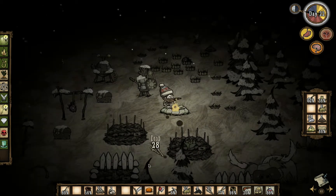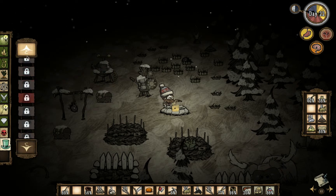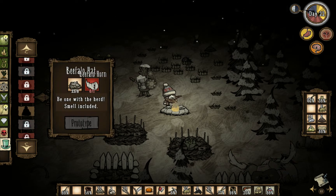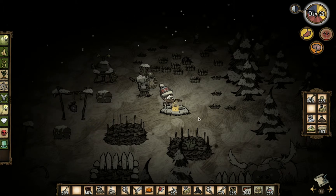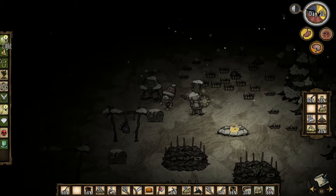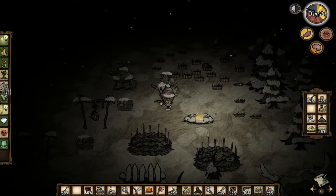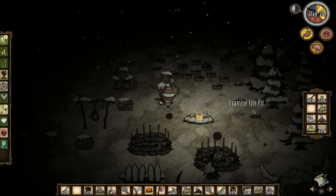Let's go ahead and add a couple of twigs to the fire. We need one beefalo horn — just one beefalo horn to make the beefalo hat. And we're actually going to have to kill one. This thing has 20% left; we probably need to build another one. I don't think I can build it — I don't have silk. That's a problem. You need silk to build a stinking boomerang. I don't know why it requires silk.